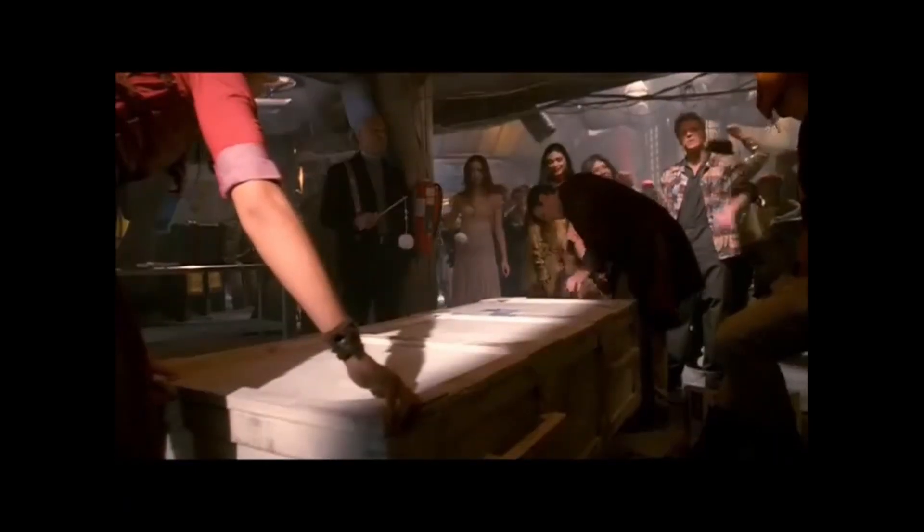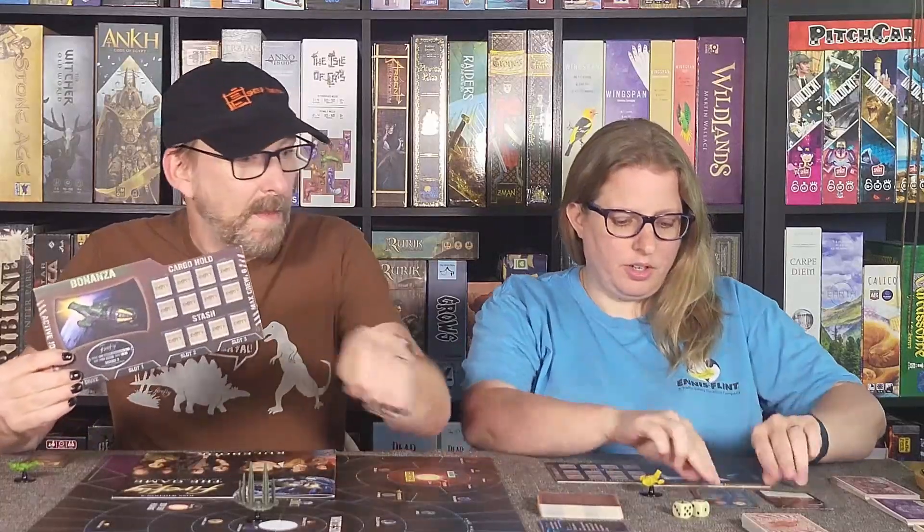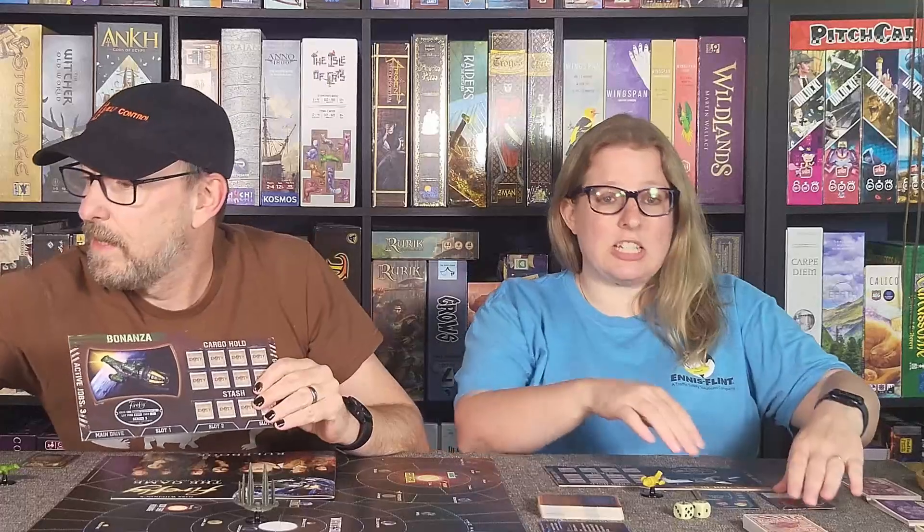Firefly the game is 'find a crew, find a job, keep flying.' You're going to start out just picking a ship, and in the base game all the ships are the same — they just have a different color and a different name. The Serenity is the orange player, Bonanza is the green player, Yong Ki is yellow, and the Bonnie May is blue. Functionally all ships are the same — same cargo, same stash, same crew capacity, same ship upgrade slots.